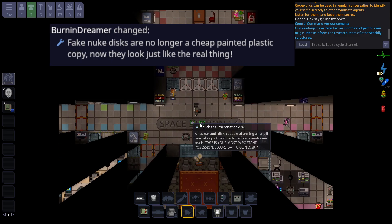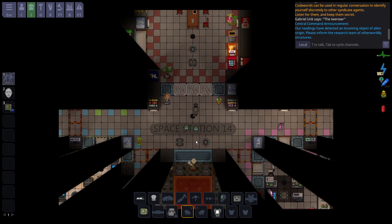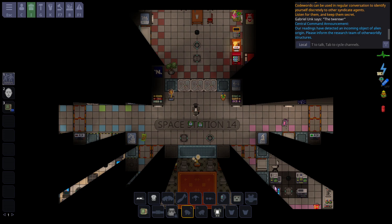The fake nuke disc has had its description completely copied from the actual nuke disc. The fake nuke disc is on the left, and now the only way you can actually authenticate which is the real nuke disc is by using a pinpointer. So make sure you don't get outplayed by a fellow syndicate with the fake nuke disc — nukies, make sure you're getting the right one.